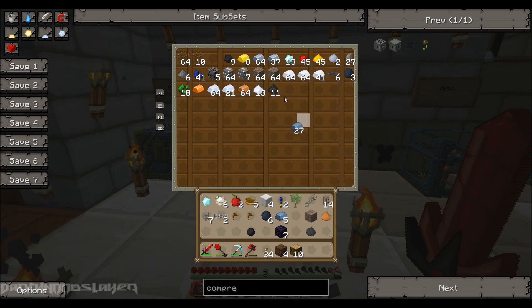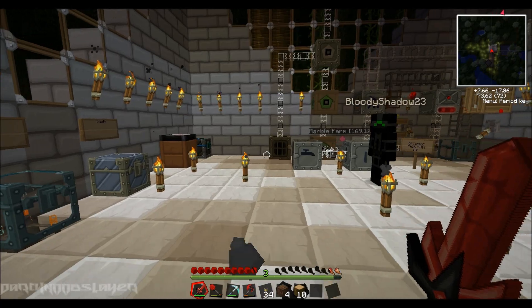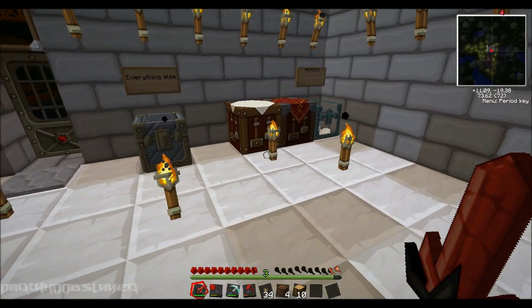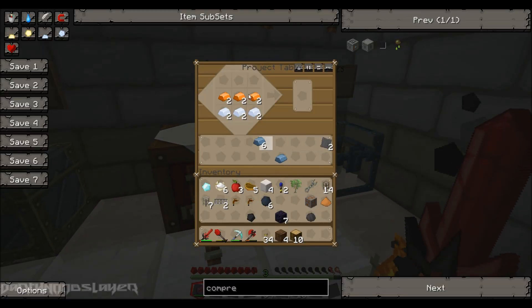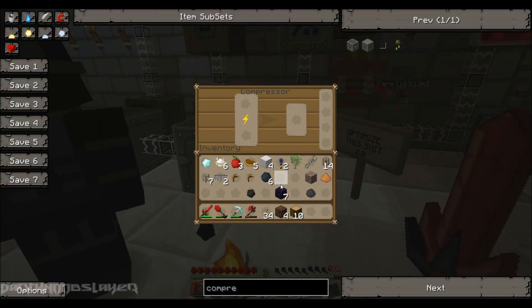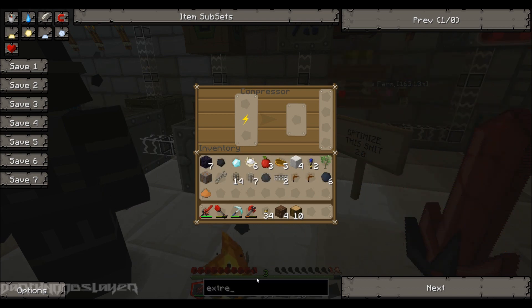You want to start working on the next extractor? Yes, the next extractor. Sure. Is that the centrifuge extractor? Electrolyzed water cells. Alright, so I need to build a centrifuge extractor — yep, that's the next one.